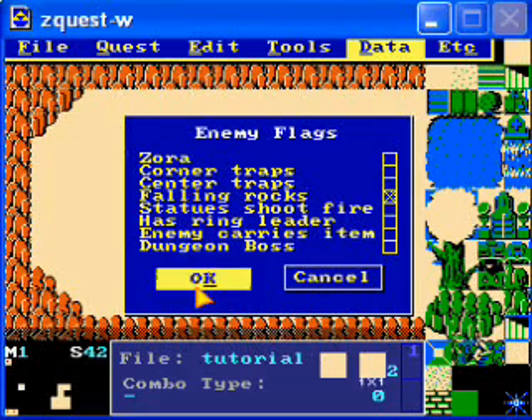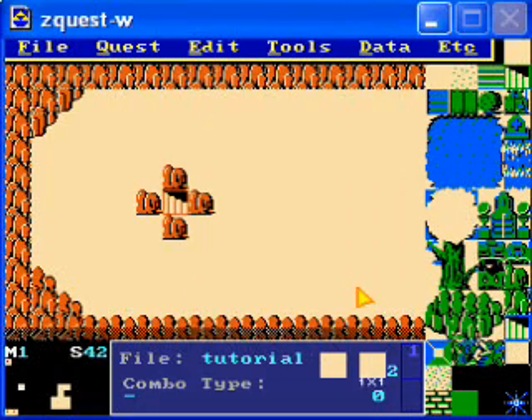Like the Zora, you can add more. The initial falling rocks thing adds three, and then any that you add on the enemies page after that — we'll put on one more. Anyway, let's make another one.